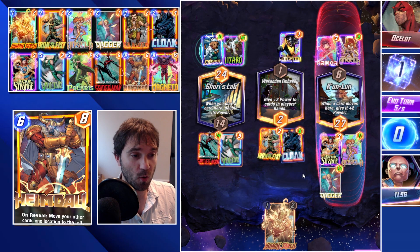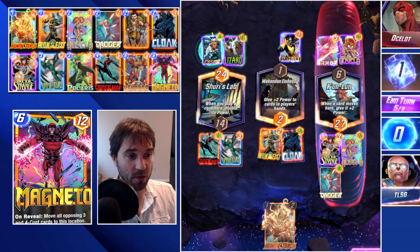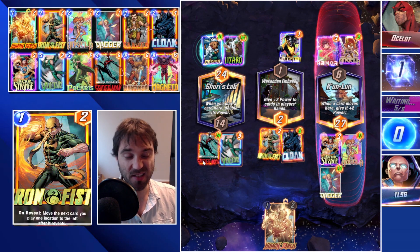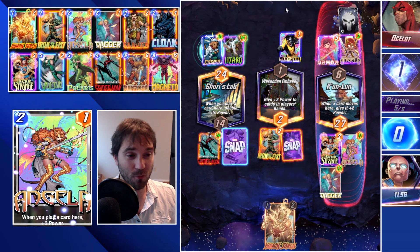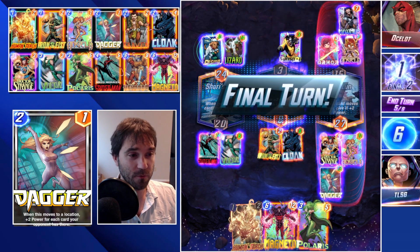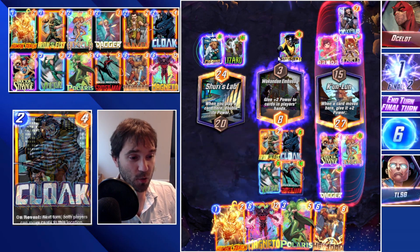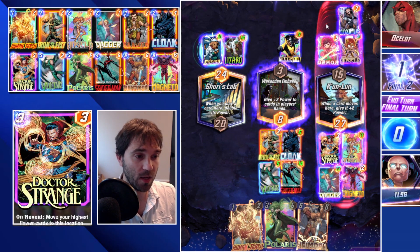We play something big here and push for these two lanes rather than Shuri's Lab. Having Cloak lets us make massive cards — Vulture and Miles Morales at 14 power, which is insane. They can move their cards too, but they don't necessarily know if we'll power-push Shuri's Lab or shift our cards over. They drop a Maximus, giving us extra cards for our final turn. We could do Heimdall to move our cards over and back, but I think we move both of these for a huge push. If we do Magneto, it could pull a three or four cost card, and if they move their Cosmo over, we can yank it this way — I think we find the win condition here.